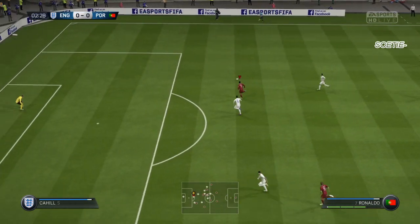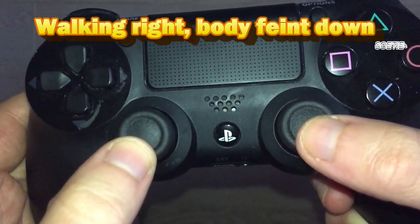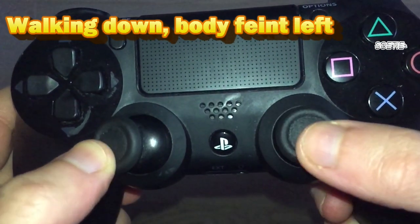We are going to see how we can do it and when we can do it, but let's first see how we do the simple body feint again. To do the body feint, you have to move the right stick perpendicular to the way you are going, and then move the left stick in the direction you want to go. For more info on this, check out my body feint tutorial where I showed more examples.